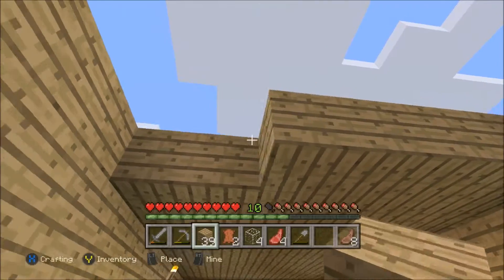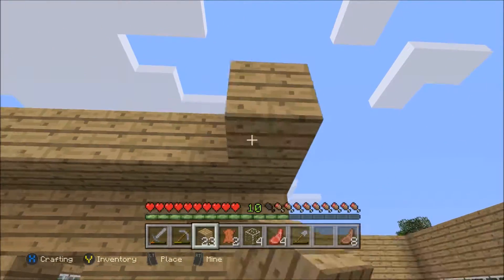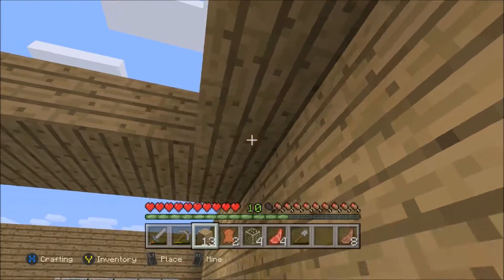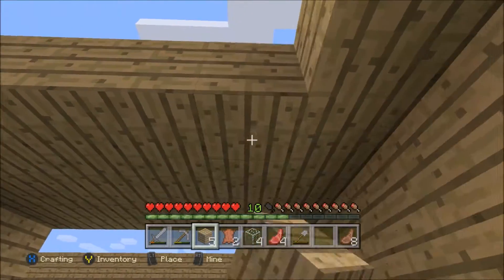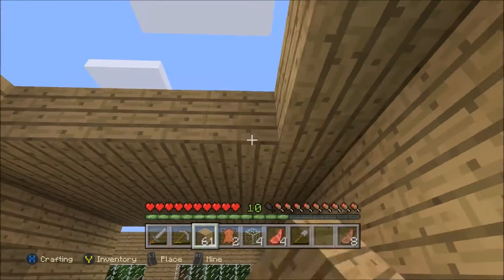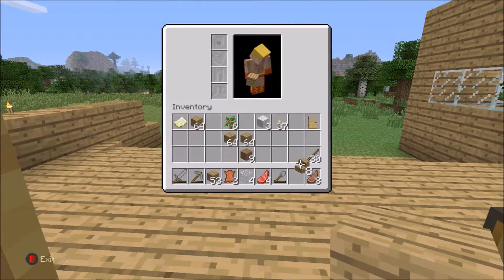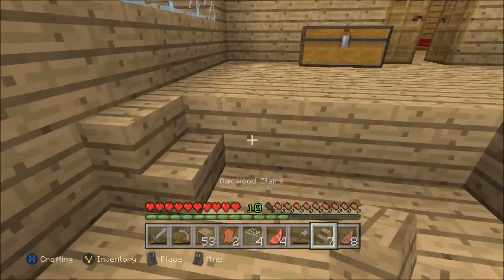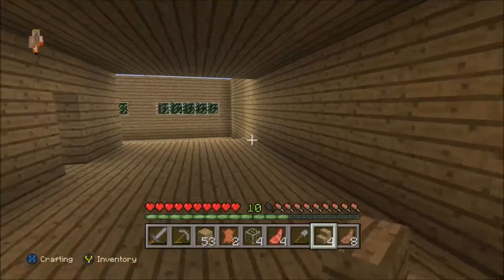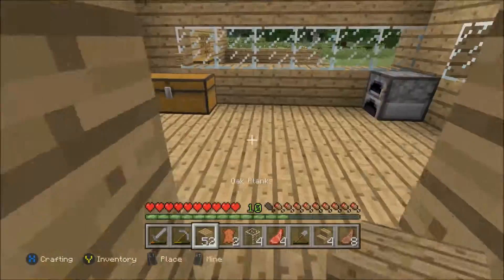We probably gonna have the roof of the porch come out to like here, right where the wood ends - but that's gonna probably be for next episode because I need to do some more gathering and get all that stuff ready. For now I'm just gonna block off this little area right here, and then we'll worry about the living room area at a later time. We did get some more stairs - so that's that.